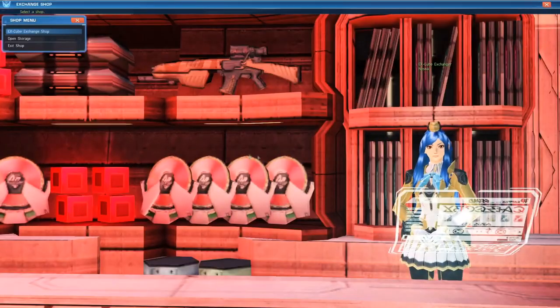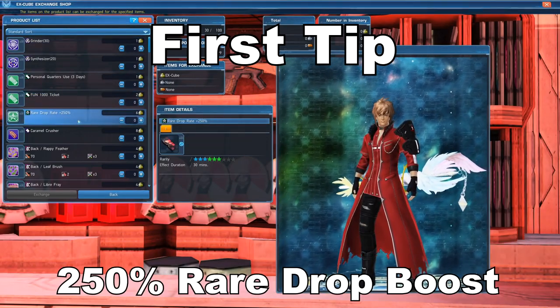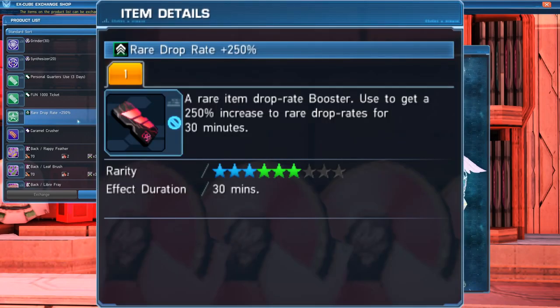With that introduction out of the way, let's begin with the first tip, which is the 250% rare drop booster. The 250% rare drop booster is a great boost to your rare drop rate. This booster is definitely recommended to use during urgent quests to increase your rare drop rate so you can get some nice rare items. Although it costs six X-Cubes to buy, you should be able to get that return and even more within the 30 minutes of the booster running.